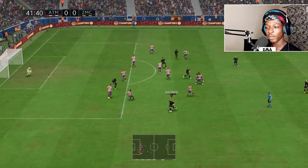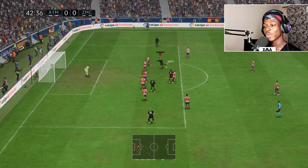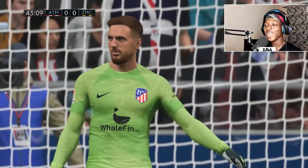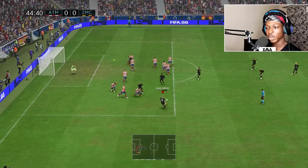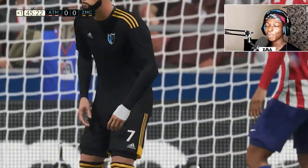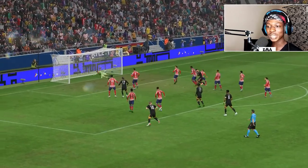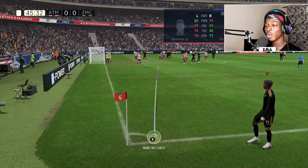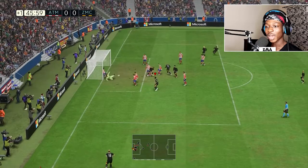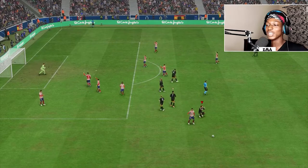What do we have here? Another chance — I always talk about trying to get that one-time shot. Oblak saves it again. Fonseca has a go as well — Oblak is literally saving everything right now. Then we hit the post. I'm really going to be fine with a draw in this match because we've actually done really, really well. We're playing legendary and Atletico aren't giving us that much of a challenge right now.